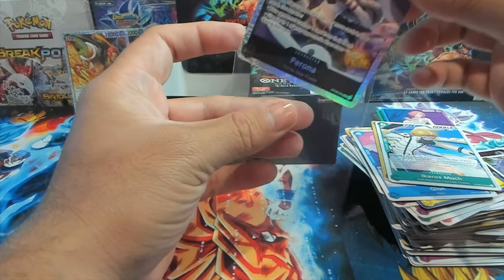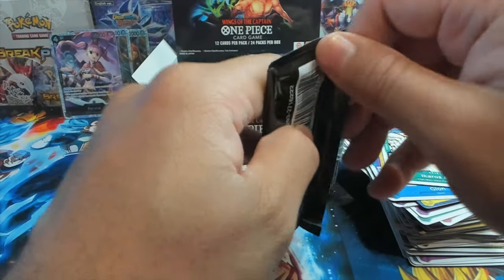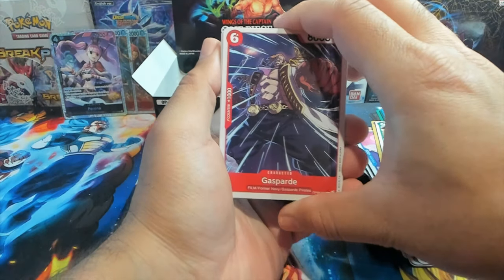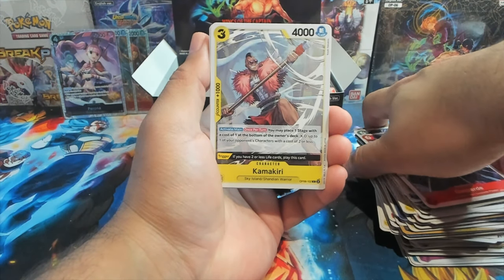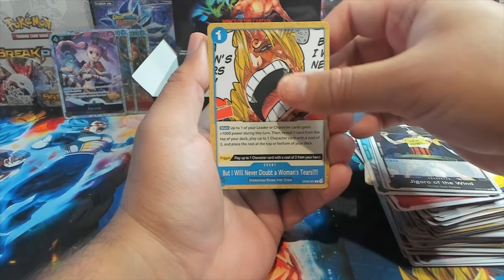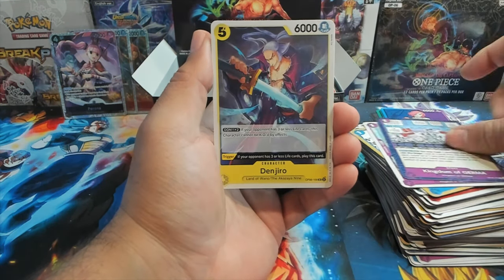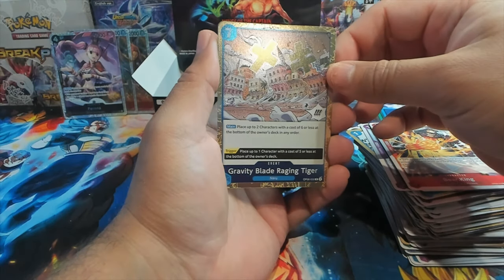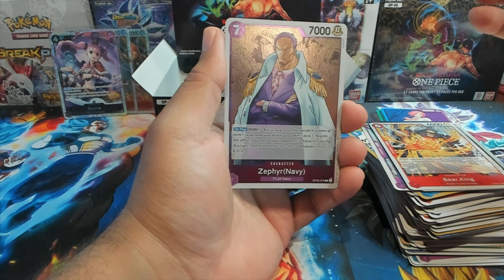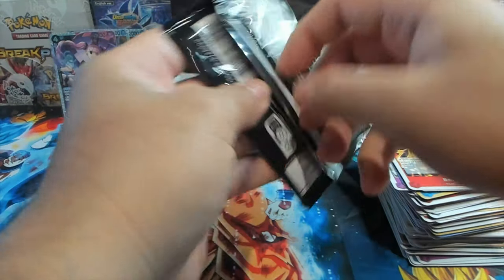We have Kiku no Joe and oh — there we go — Perona SR! A little different. On the left side of the box I think we have about two more packs after this one. Let's see if the left side can give us an alt art or a secret rare. We have Kamakiri, Watsumi, Jigoro of the Wind, Sanji 'I Will Never Doubt a Woman's Tears,' Cosette, King, Bear King. First rare is Gravity Blade Raging Tiger — looks pretty great — and Zephyr from the Navy as our second rare.